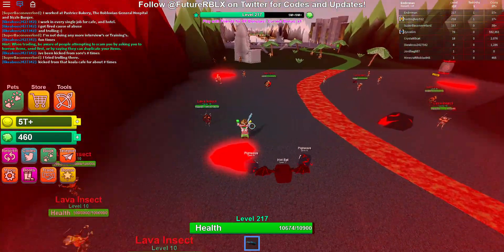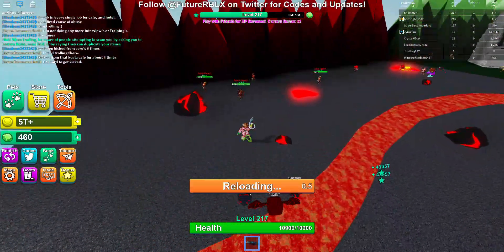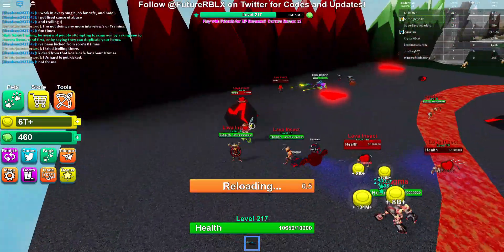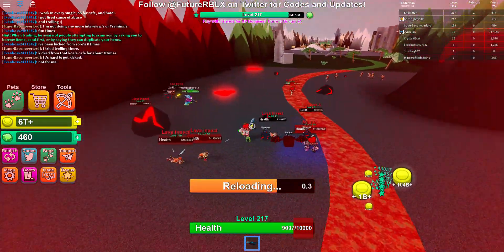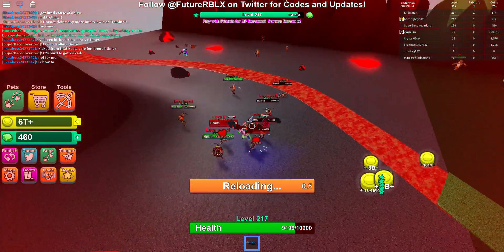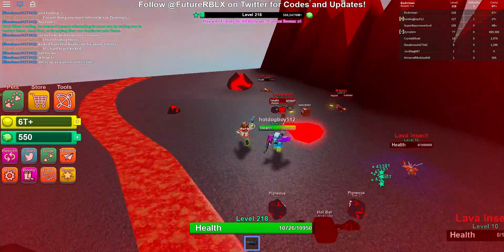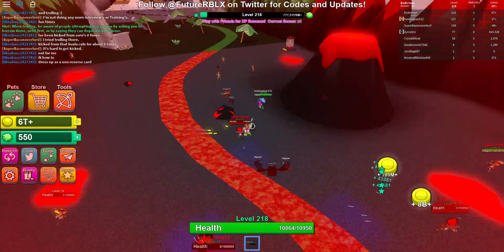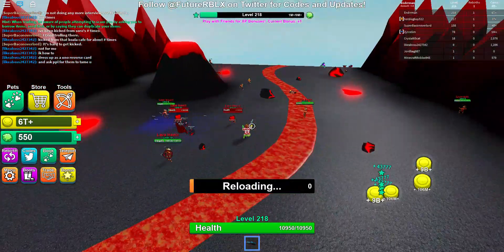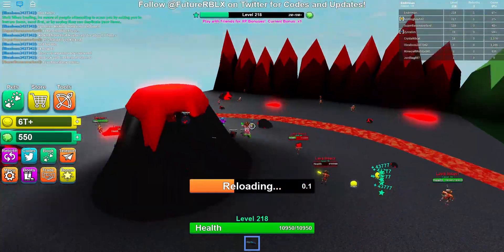My preference for getting an auto clicker is to get the one from SourceForge. Just search 'auto clicker for Roblox' and the one from SourceForge should come up. Make sure that any download buttons with an X on them are ads — they'll take you to another site and you could get malware or viruses.